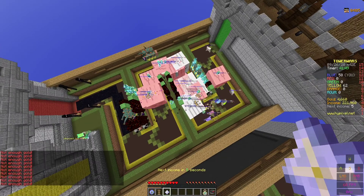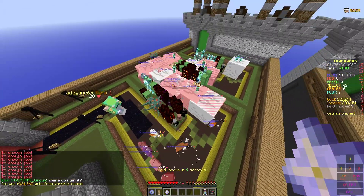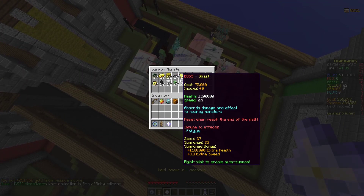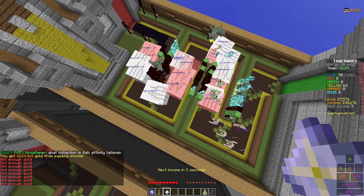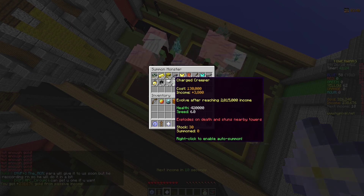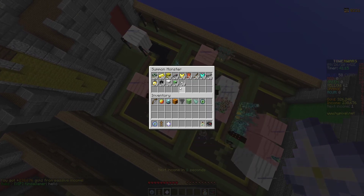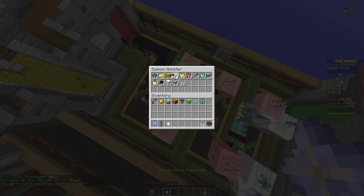Normally it's best to have combos of tanks and fast mobs — in this case sheep and ghasts. The ghasts are the tank but they're bosses, so bosses don't increase your income. That's why sometimes it's better to do stuff like running iron golems which are a hybrid, or charge creepers which are less slow, give slightly more income, and are slightly more expensive. We are definitely slowly taking them down.